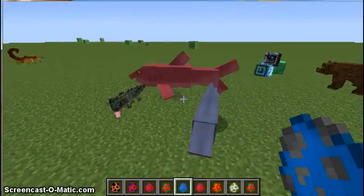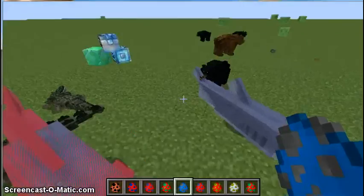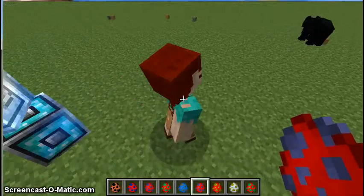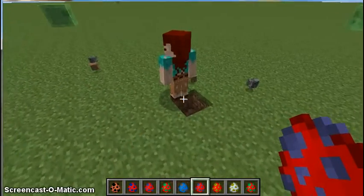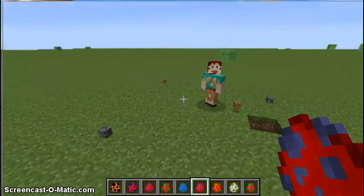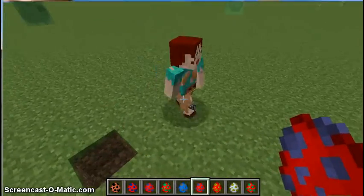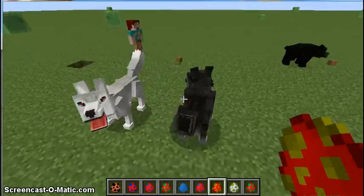Oh look, the crocodiles are fighting — oh, they're just dying because they don't have water, never mind. But here's a werewolf: look, it's a person, and it will turn into a werewolf. Werewolves are supposed to turn — and it is a werewolf. It will turn into this creepy wolf, and there's a wolf here too.